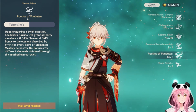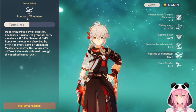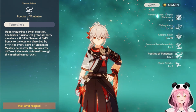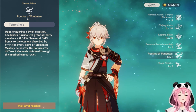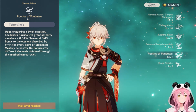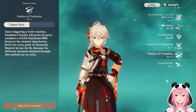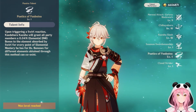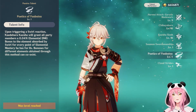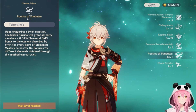That works as long as there is an appropriate element to swirl with — that includes pyro, hydro, cryo, and electro. So as long as you have one of those elements on your main DPS, they are going to get roughly 35 to 40% elemental damage, which is still a lot. That's great.